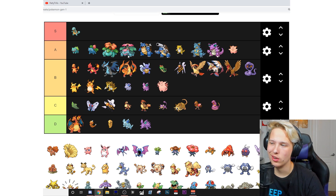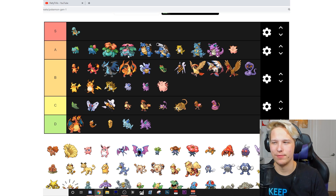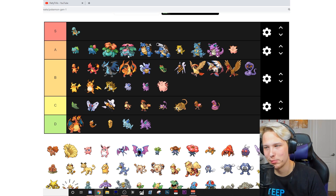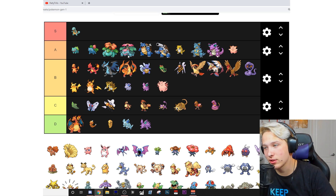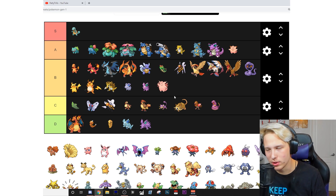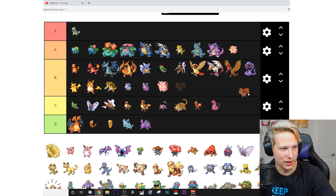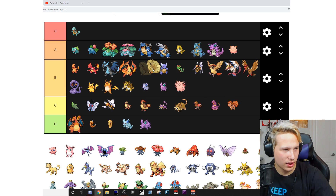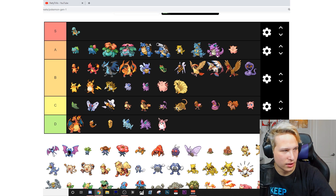I'm doing this based off of design and how I like them — the way they look. I would go into competitive, but some are far more obviously better than others. Like, mega Venusaur is better than Squirtle — duh. I'm basing it off my enjoyment with the mons. I don't want to go into too much detail because there are so many and I don't want this video to be 80 minutes long. It's based off looks but also how I've used them in-game and in battle. Vulpix — C. Ninetales — B. Jigglypuff — C. Wigglytuff — D. Zubat — C. Golbat — B.